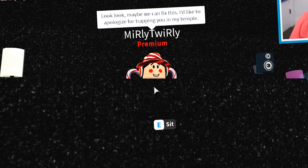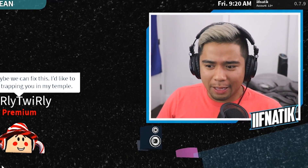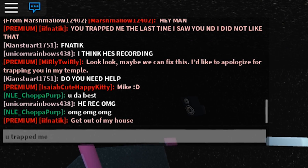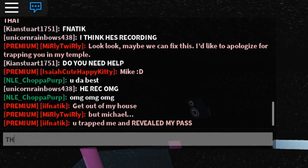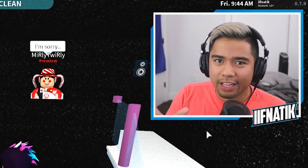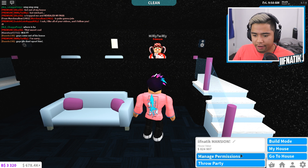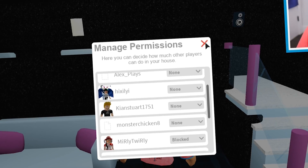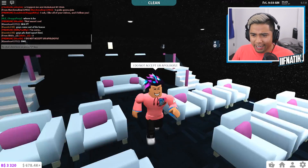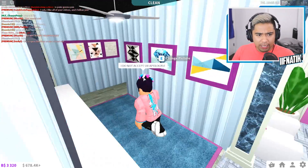She says maybe we can fix this and she'd like to apologize for trapping me in her temple. I honestly don't know what I feel about Merly Twirly, but I'm just going to ignore her. I'm going to say, 'Get out of my house — you trapped me and revealed my password, that wasn't cool.' She's saying 'But Michael' — I'm not going to be messing around anymore. This girl is literally insane. The fact that she was already waiting inside of my basement gets me nervous and concerned. Let me manage my permissions — Merly Twirly, blocked. I do not accept your apology. She is so freaking weird. I don't even know how she got in — she might have glitched through any of the doors.